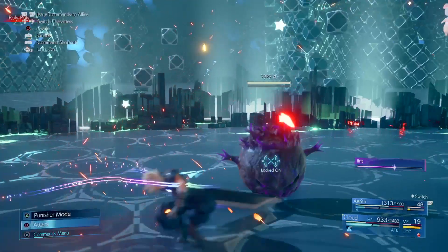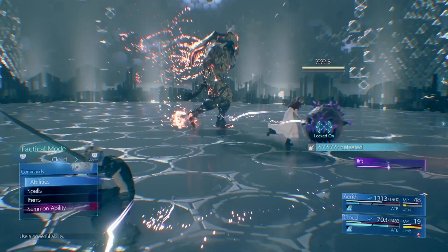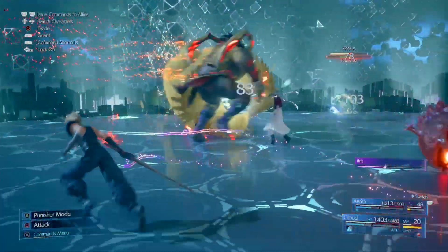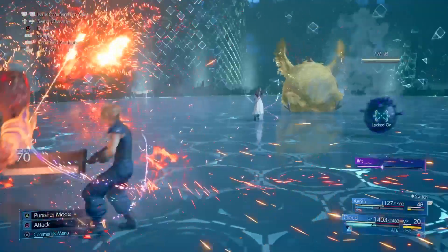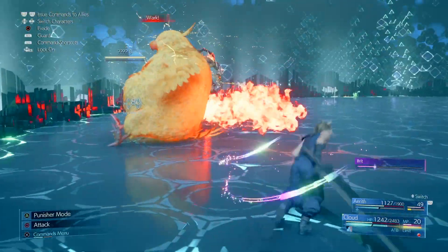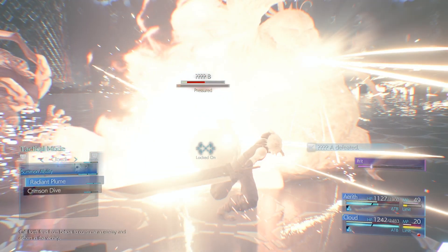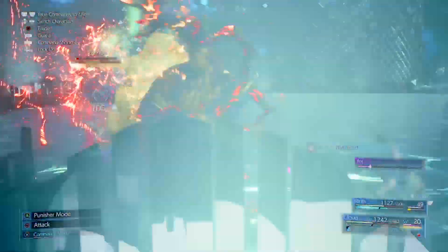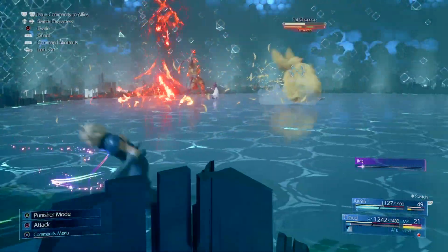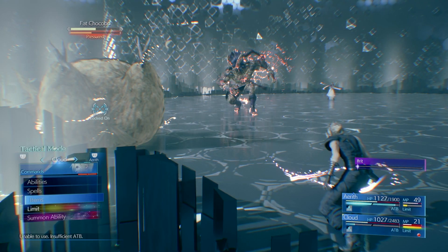Those things right there - this thing will wreck you. Let's heal up with a high potion. I love how Aerith is fighting but what I really need is to fight the Fat Chocobo. Did it just look like it farted fire? Let's use the Radiant Plume on Fat Chocobo - let's see what that looks like. Get out of the way! It tried to use Radiant Plume - no no no no! God, that thing is insane.